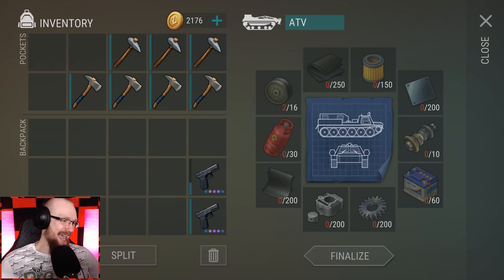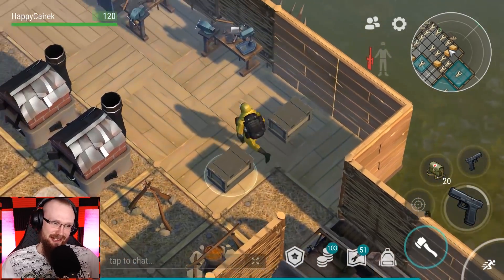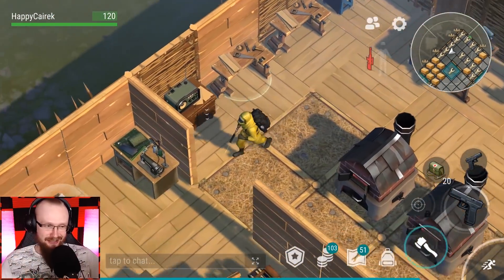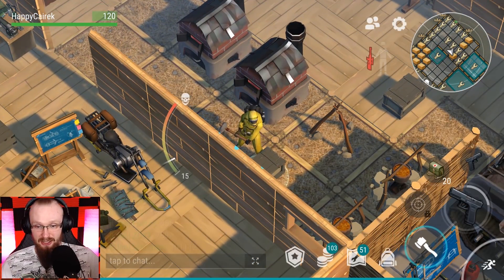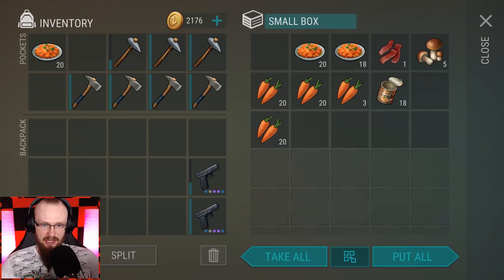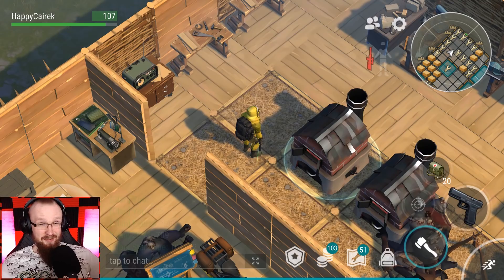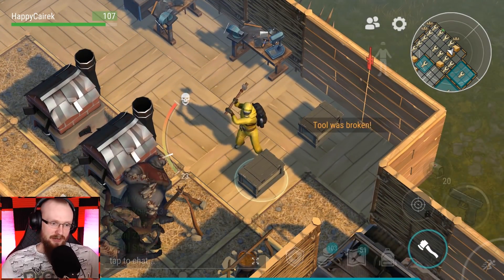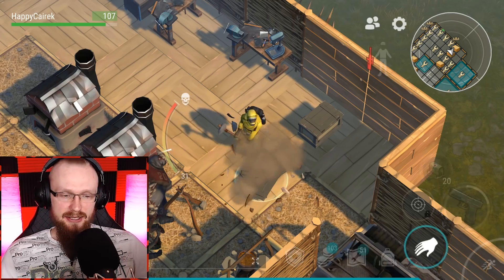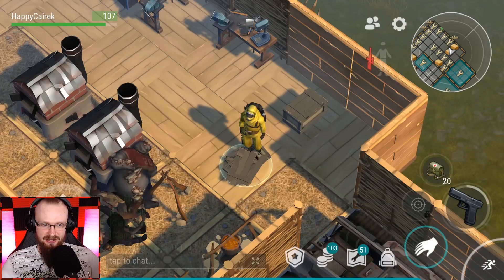Let's start opening up some chests. The only reason I have the hazmat armor on is just because why not. A wave of zombies spawned but the zombies are sleeping. So far the raid is pretty okay — I've gotten some food, and I'm never saying no to food during raids because you don't really get a lot of guns or many useful things in raids, so food is definitely a win.